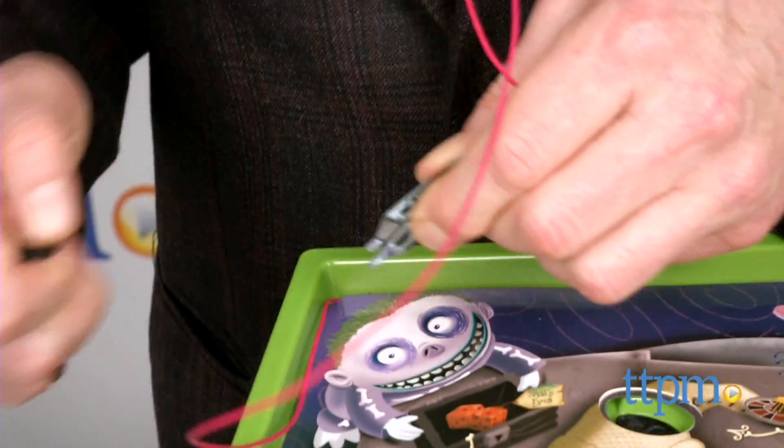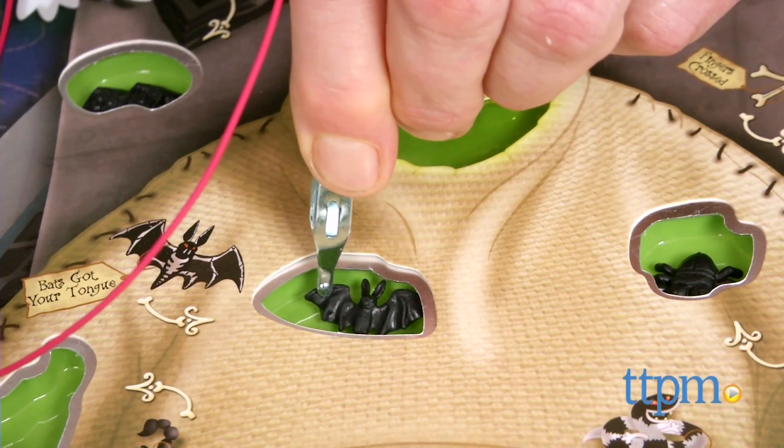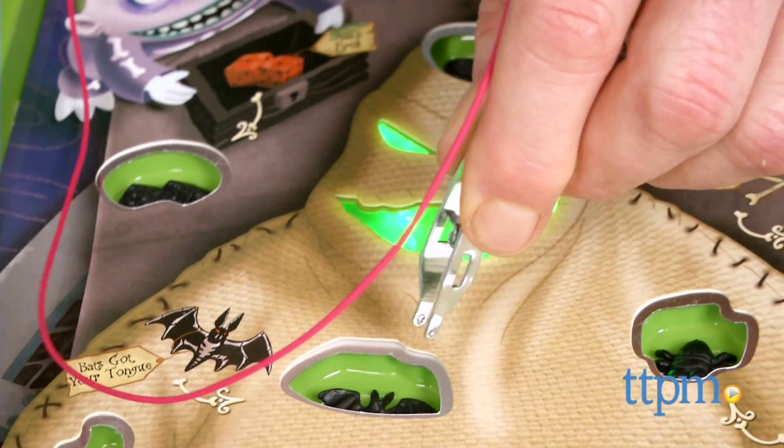The trick is you have to have a steady hand, because if you touch the side of the cavity with the tweezers, you'll hear Oogie make fun of you and his eyes will glow.